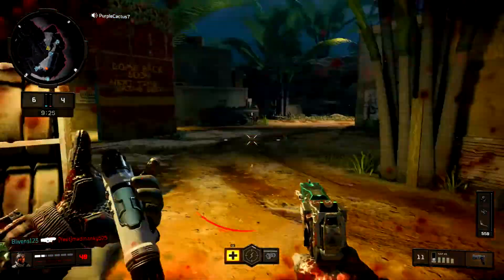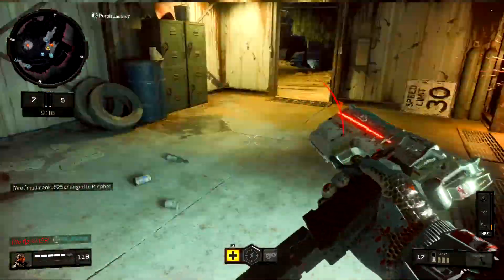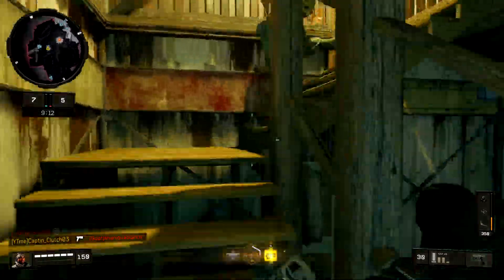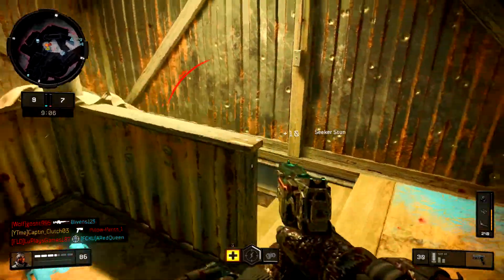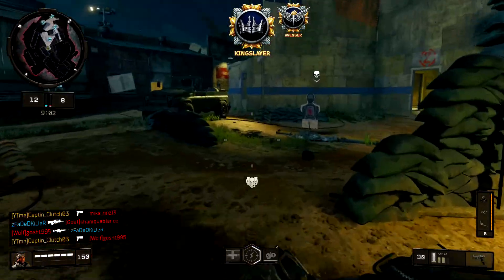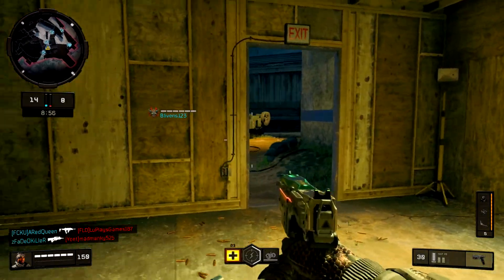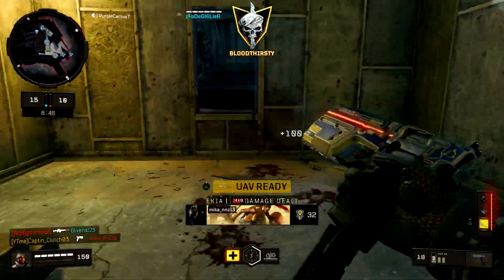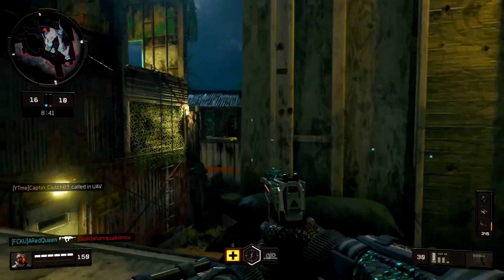Oh, there's one right here — my aim's off. I heard him. Oh my god, there's another one. There we go. Please don't kill me — alright, we're good. I don't know how I'm still alive. I'm one off the UAV, there's a guy behind me. There we go — UAV! Another guy, teammate got him. Let's go! There's a guy sitting up top.